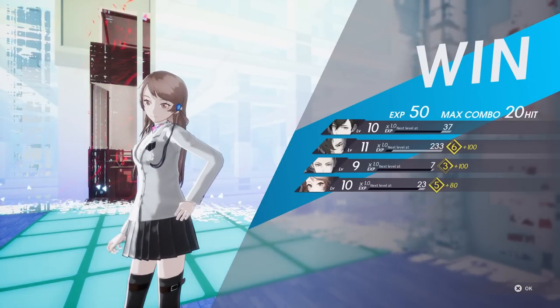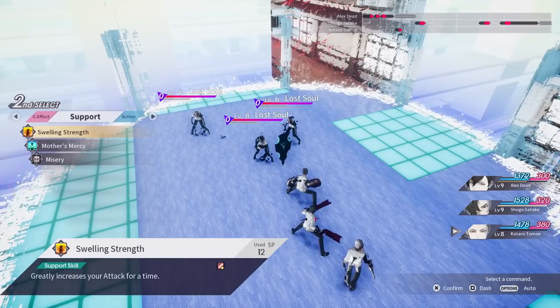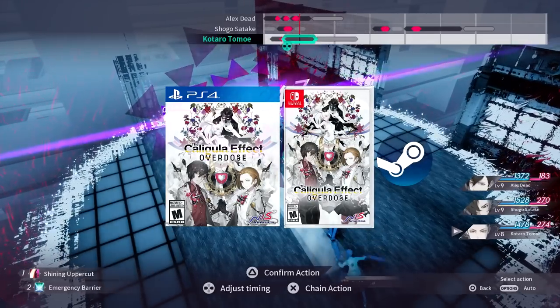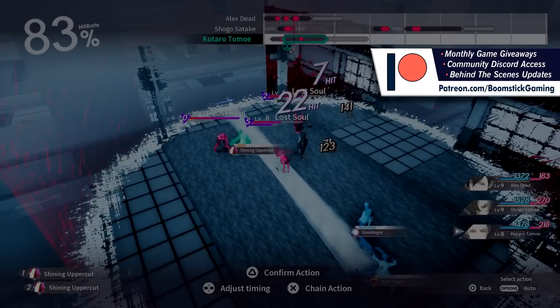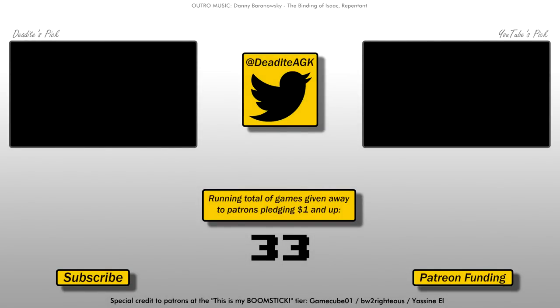And with that, this concludes the overall basics of what to expect from the battle system in the Caligula Effect Overdose. If this looks like the kind of thing you might enjoy, the Caligula Effect Overdose releases on March 12th in the US for PlayStation 4, Nintendo Switch, and PC. If you like this style of content that focuses on interesting details in game mechanics and systems, consider subscribing and checking out my Patreon page, which helps to fund the upkeep and growth of my channel, along with providing some worthwhile bonuses back to you. As always, this has been Deadite, and thanks for watching Boomstick Gaming. We'll see you next time.